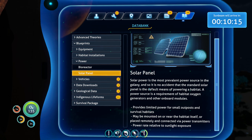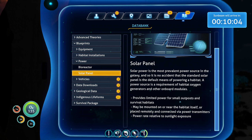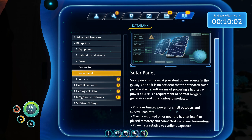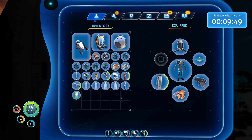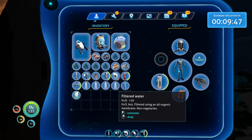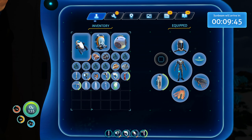We also have the solar panel. Solar power is the most prevalent power source in the galaxy, and so it is no accident that the standard solar panel is the default means of powering a habitat. A power source is a requirement of habitat oxygen generators and other onboard modules. Provides limited power for small outputs and survival habitats. May be mounted on or near the habitat itself, or placed remotely and connected via power transmitters. Rate is relative to sunlight exposure. I guess that all makes sense.